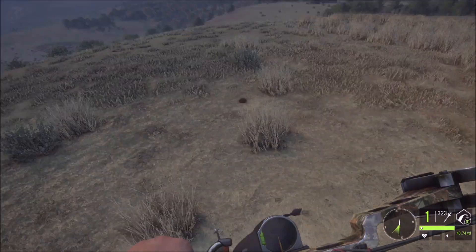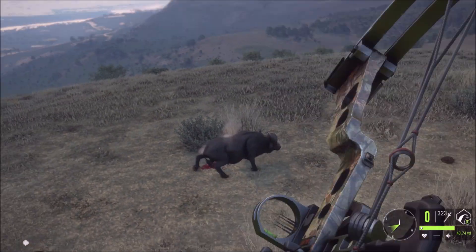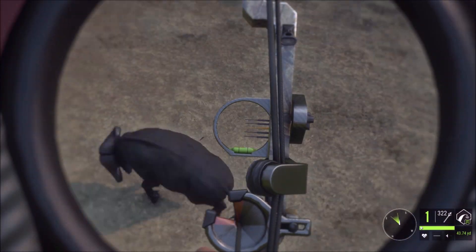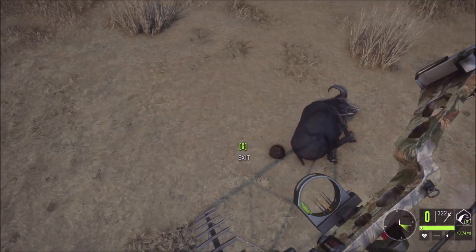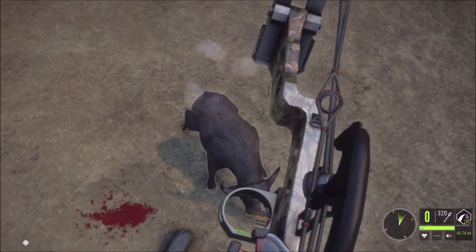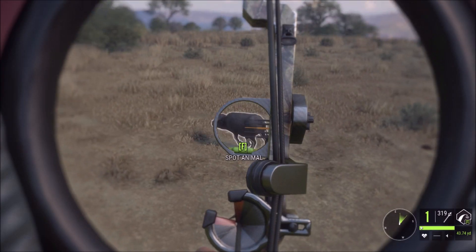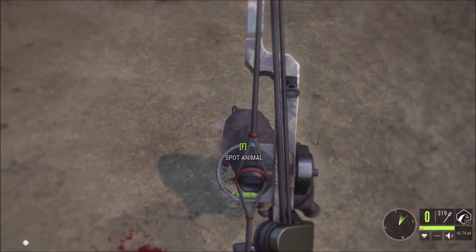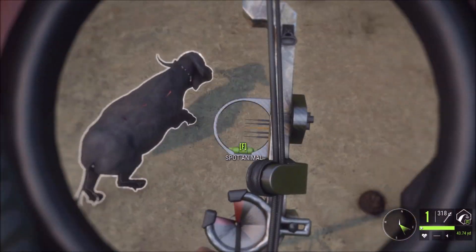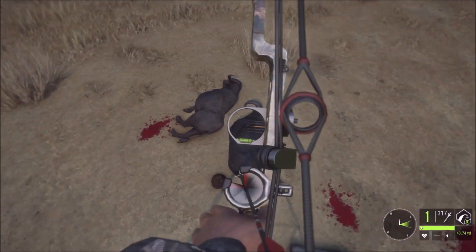Now we can take a shot on one of these guys that keep bothering us. That's a vital hit. Can we take one more? That looked like spinal cord. That should have been intestine, and that should have been spinal cord. That's how you take down Cape Buffalo.